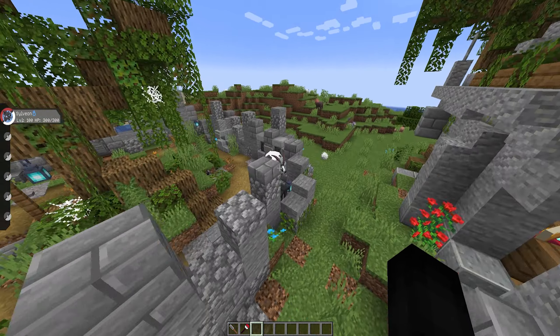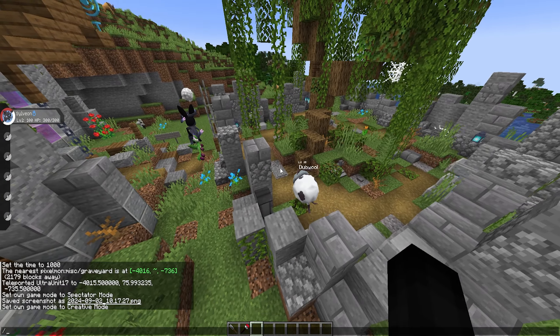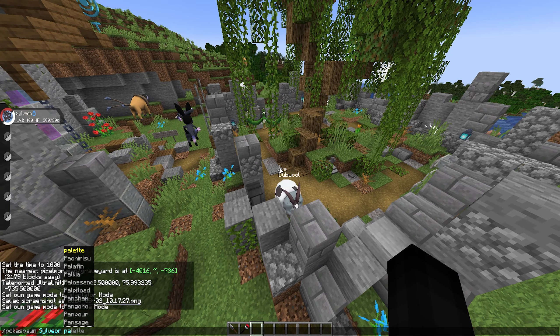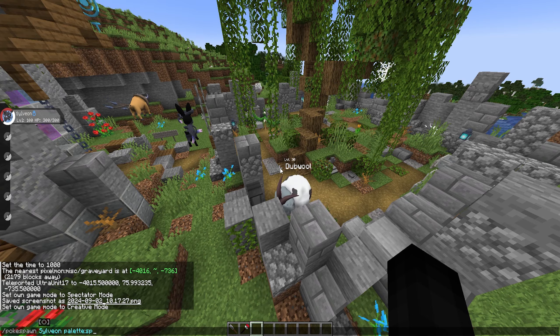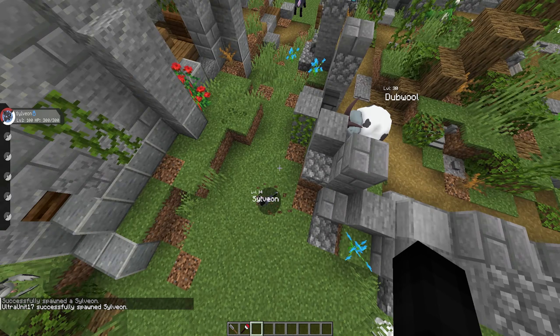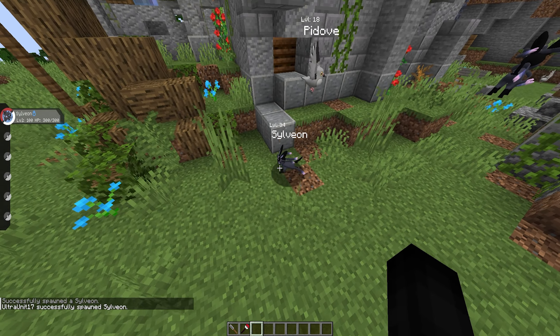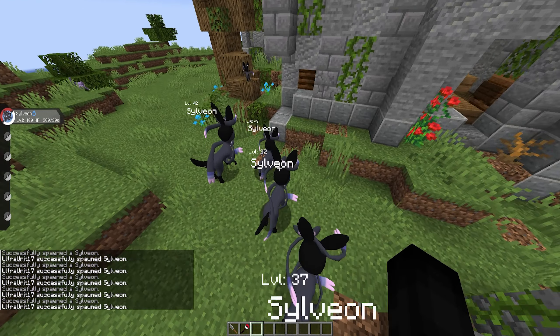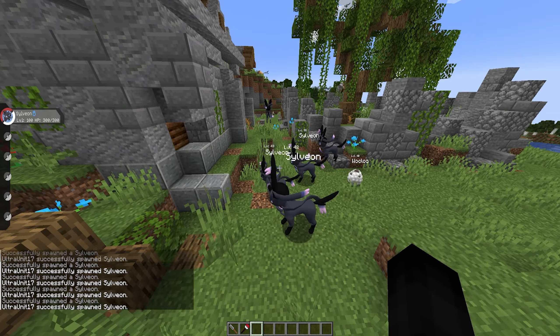And if you're wondering how to spawn in a Spirit Sylveon via command, it is: /pokéspawn Sylveon palette:spirit. As you can see, we've spawned a Sylveon spirit form, and like I said, everything about them is the exact same as normal Sylveon — they just look a lot cooler.